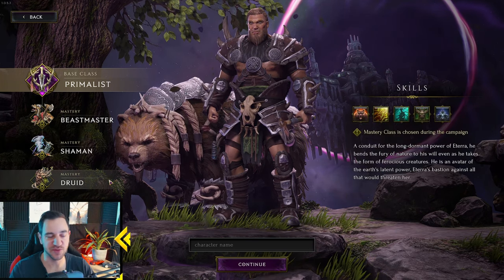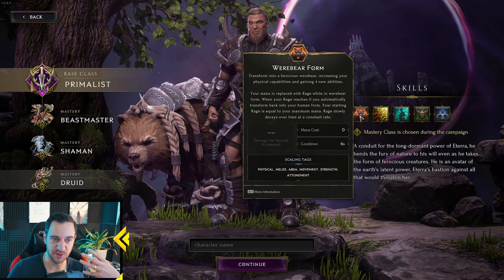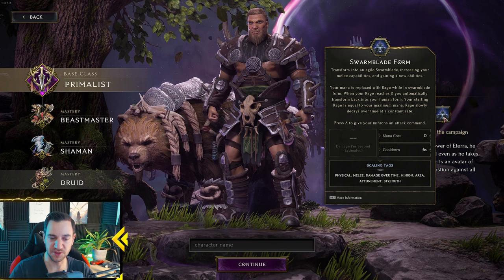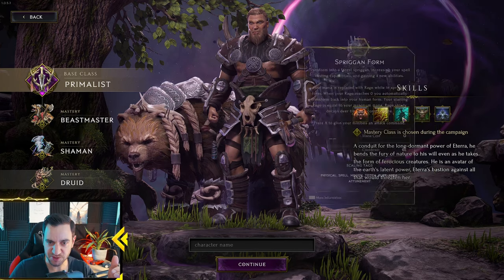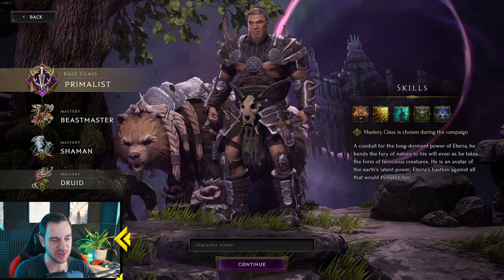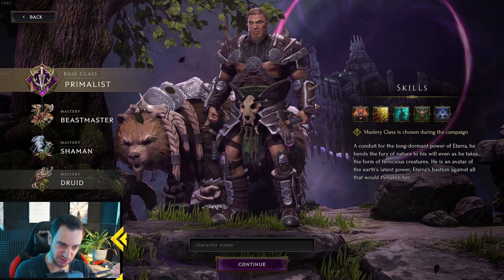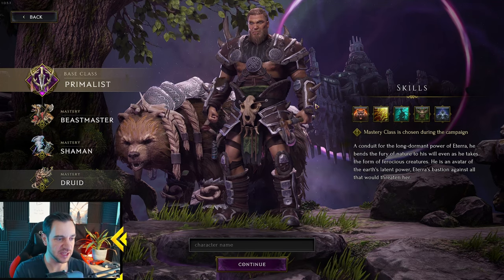The Druid is the classic shape-shifter you know from other games. You can transform into the Werebear form, summon a Spriggan, transform into Spriggan form, or use the Swarm Blade form — some insect thing that does more damage. You can switch back and forth between these forms, called stance-swapping: go into Werebear, back to human form, into Spriggan form for buffs, then place down totems. It's mostly melee and physical damage.